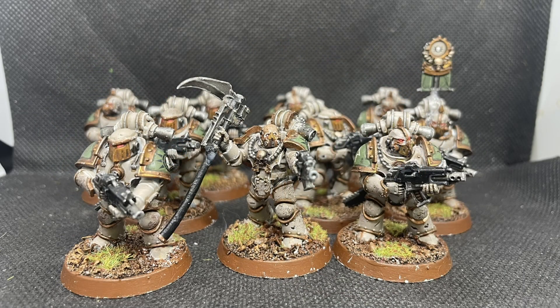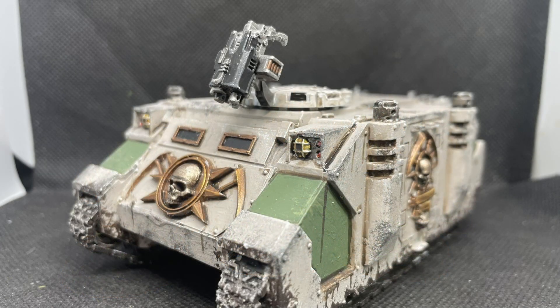Here we have the second tactical squad. The only difference between this and the previous one is that the sergeant has a power scythe instead of a lightning claw. And — say it with me, folks — the obligatory Rhino, just like every other Rhino. But this is the last one on the list.